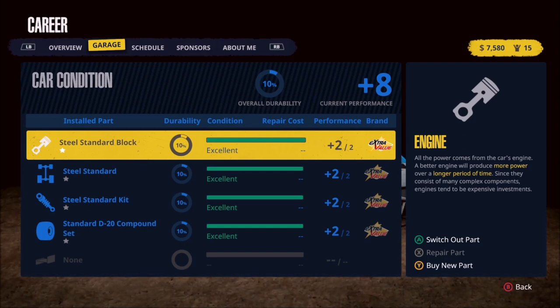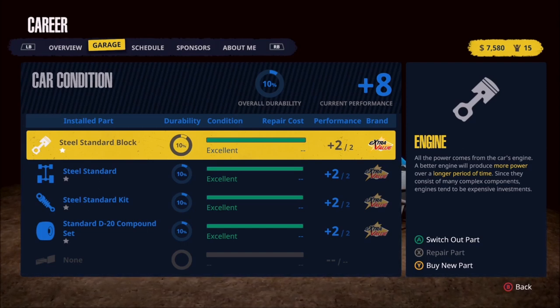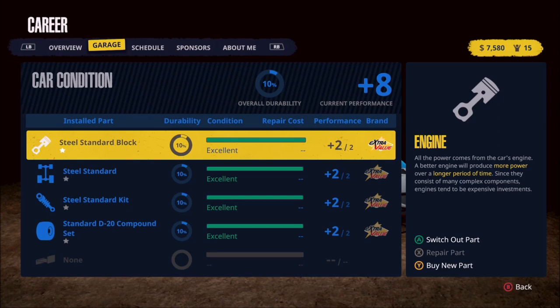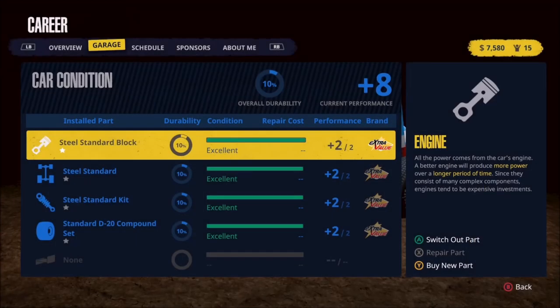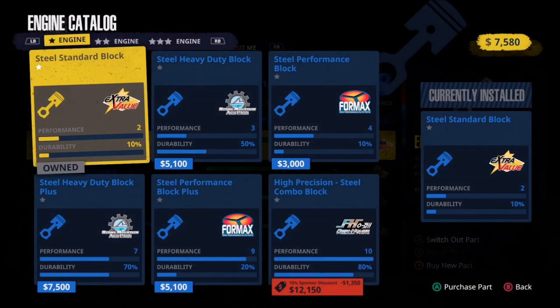In the bottom right-hand corner we have a couple of options. Number one, we can switch out a part if we have multiple parts — in this case the engine. Do we have multiple parts we can swap out? Not right now. We have room for four slots, and right now we only have one engine. Or we can buy a new part, so let's go ahead and take a look at the engines that are available.